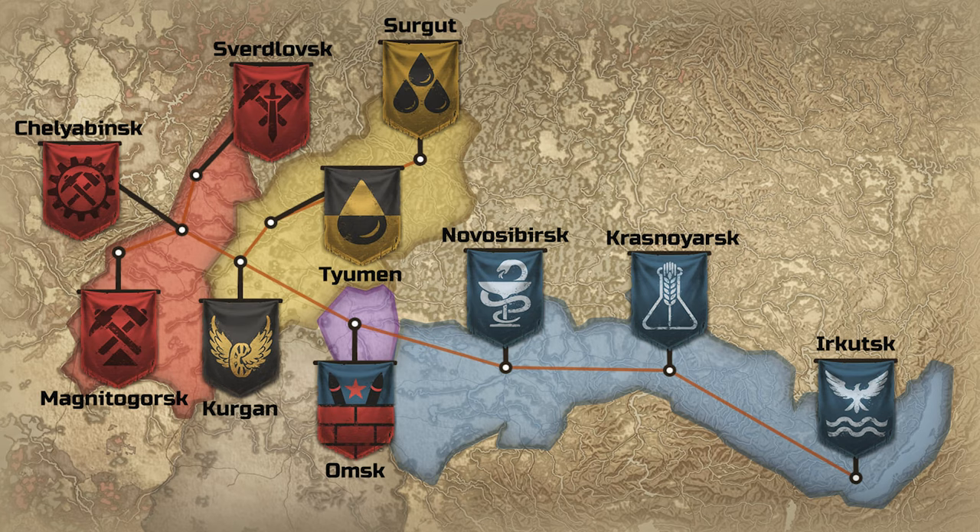There's going to be three factions or groups that's going to be in DR. There's going to be the red, the yellow, and the blue. I want to spend a little bit of time on the background story of each faction.